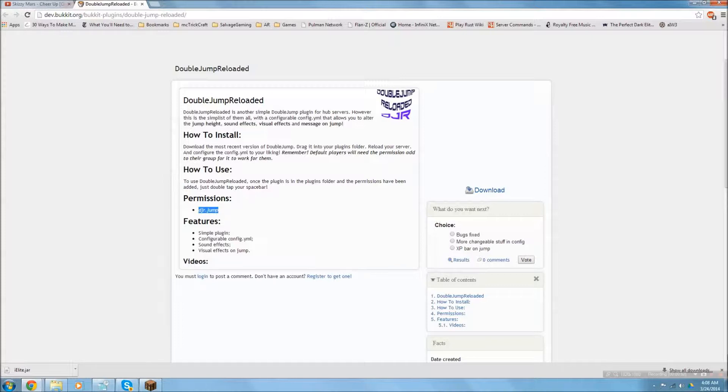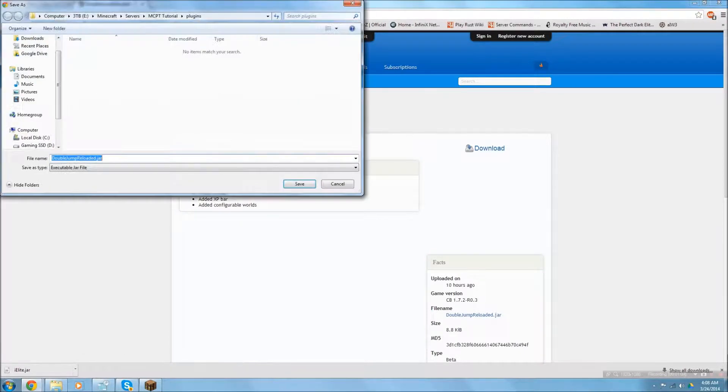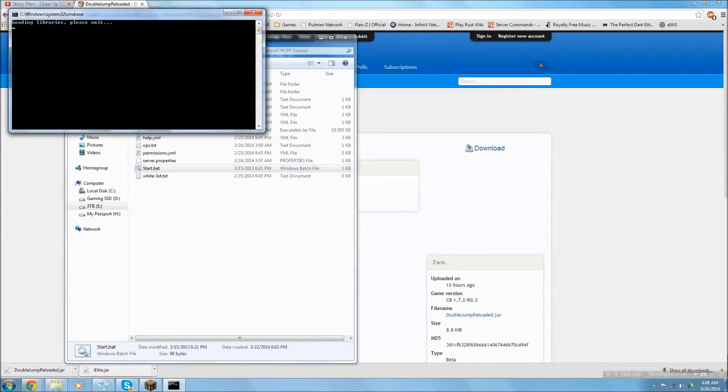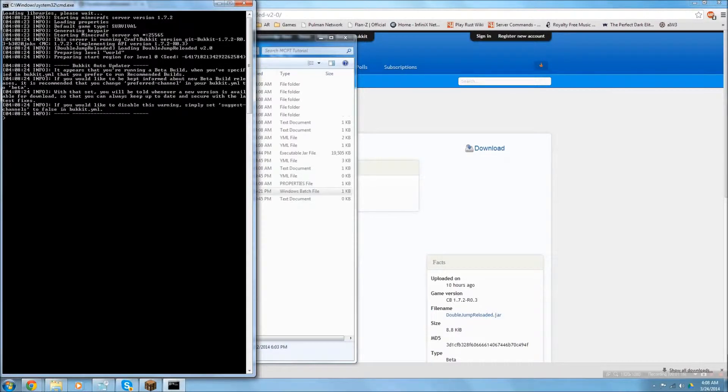For default users you can just set that permission. To install, just hit download and put it inside your plugins folder, as I have mine right there. Then start your server — mine takes a second because it also loads the world.